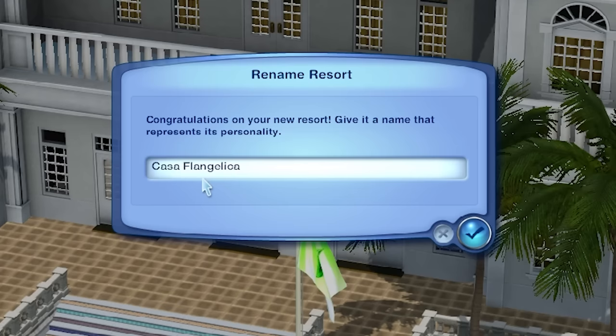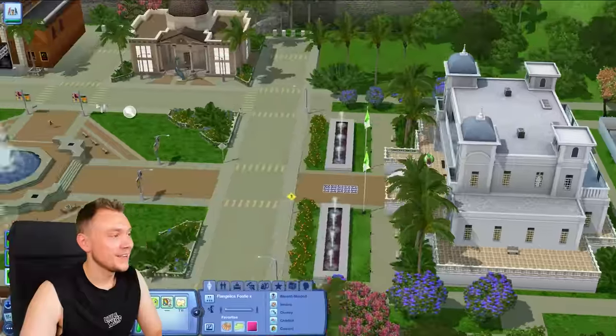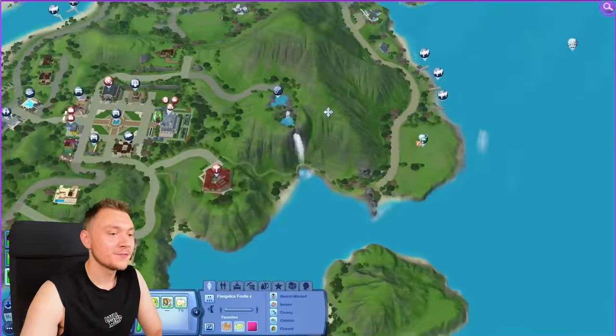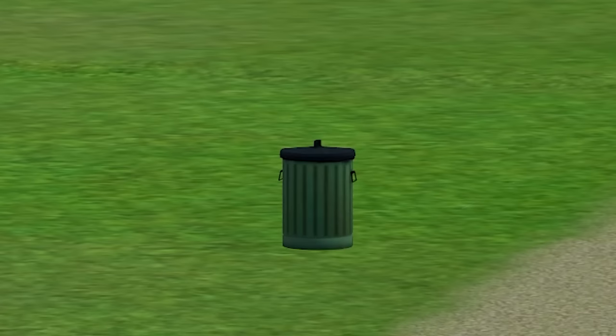Oh my god, we give it a name. Oh my god, we're calling it Casa Flangelica. Absolutely lovely. Casa Flangelica, where are you? I've already lost you. Oh, here you are. So all we have right now is a front desk and a trash can.